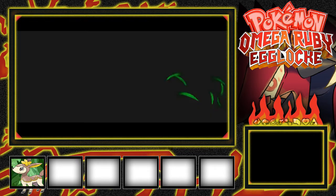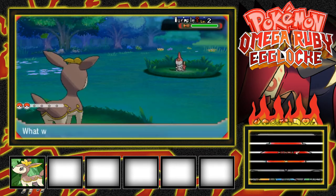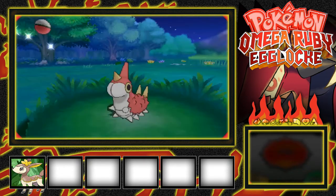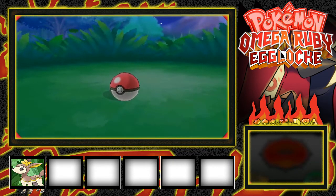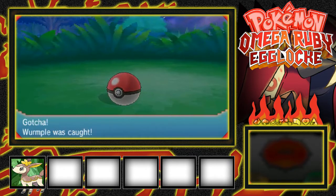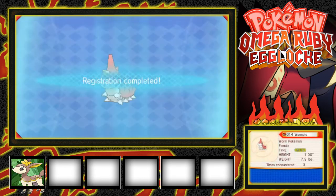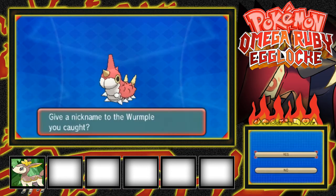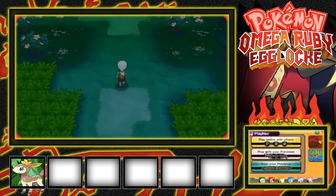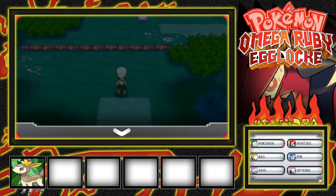Hopefully we don't kill it with this OP Deerling. Wurmple! I'm worried I'm gonna kill this thing, so I'm just going to straight up throw a Pokeball. It's gonna be level 2, which is unfortunate. At least we got a Grass type as our starter — that's pretty decent. I'll try and gen the rest of the eggs in later after I fix them. I really wanted to record this so I just decided, you know, forget it.